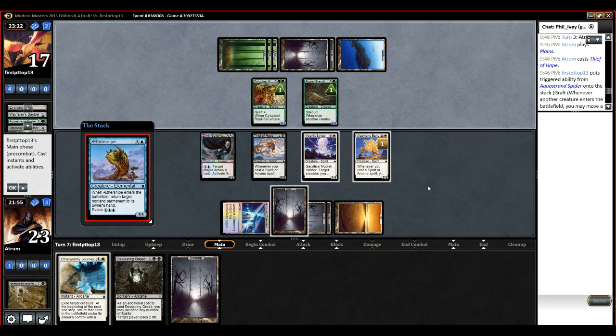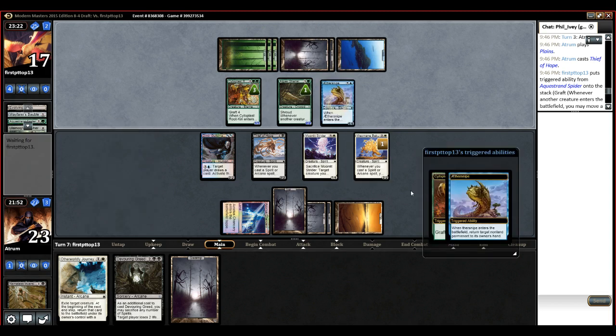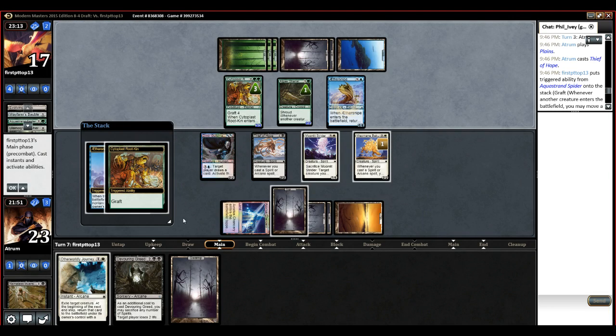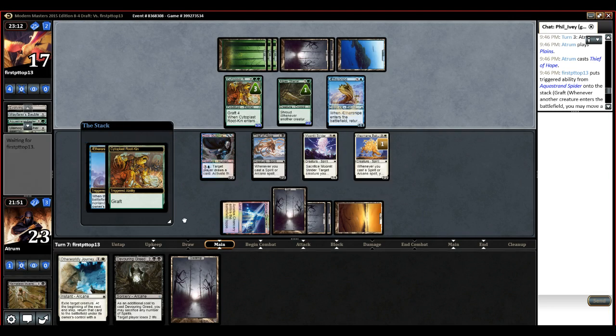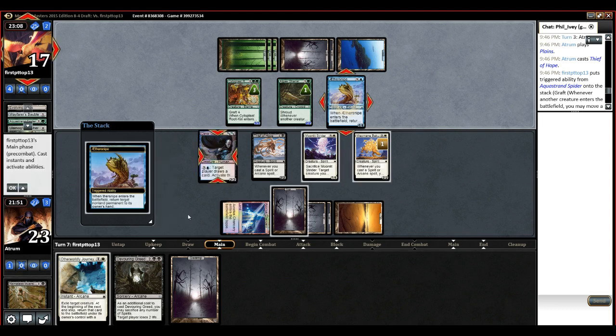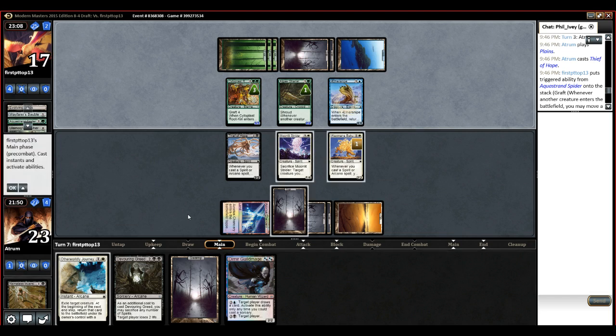Aether Snipe? You jerk. Okay. Aether Snipe targeting our Baku, probably? I suppose. Does he make it big? At some point I just remove the counter and tap that. Oh, Aether Snipe targeting our Guildmage? Sure, that doesn't bother me at all actually. And he can't attack with this because it's a 3-3.